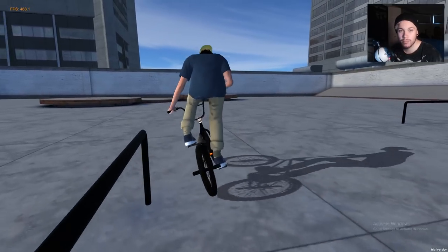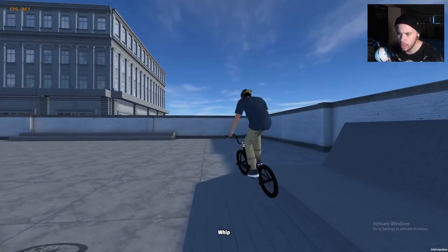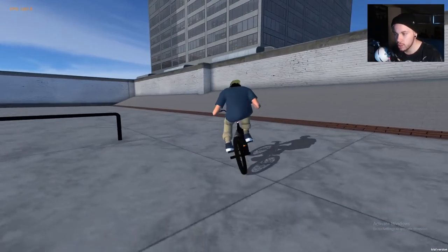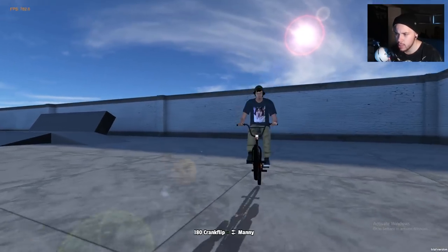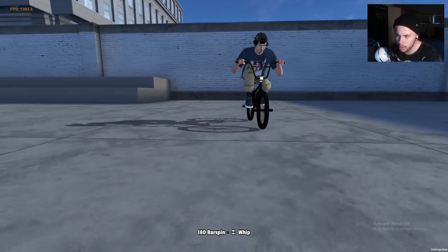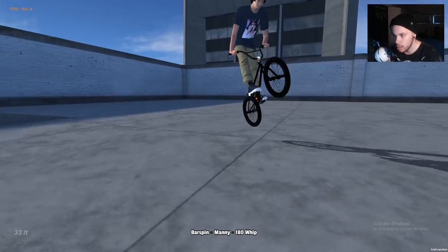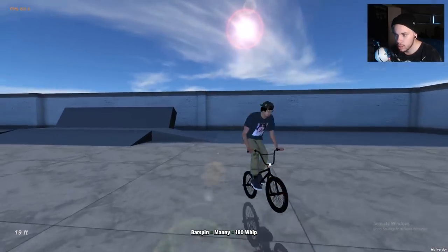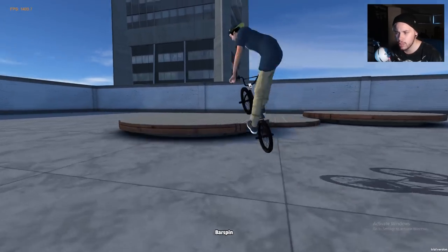Next up, when we hold both triggers and push down we should do a crank flip. So we'll bunny hop, hold both triggers and push down — crank flip! He can do doubles on flat which is pretty safe. We can do all sorts of lines with crank flips — a bar spin, a tail whip, and then a crank flip. He went for the double, I don't know why he can double crank flip going forward but not backwards.